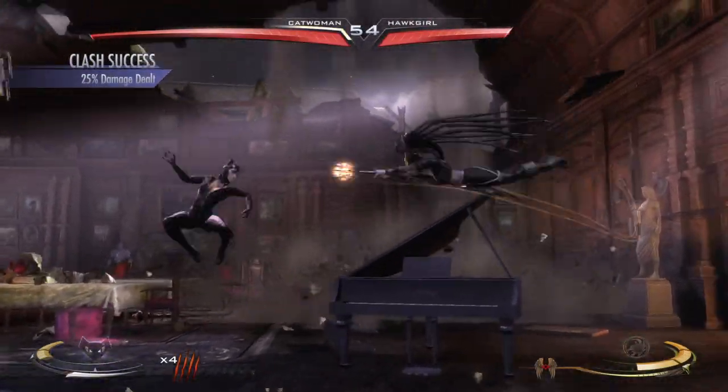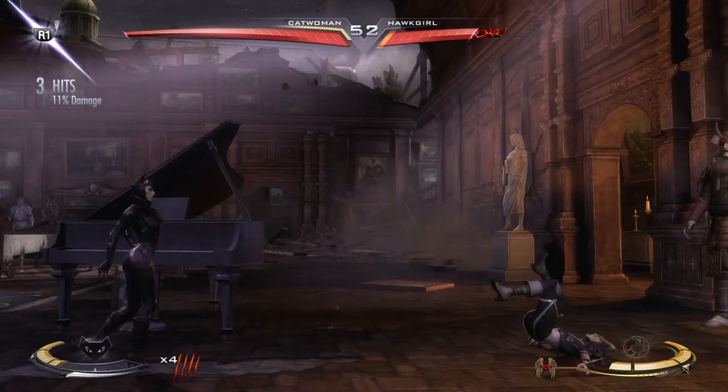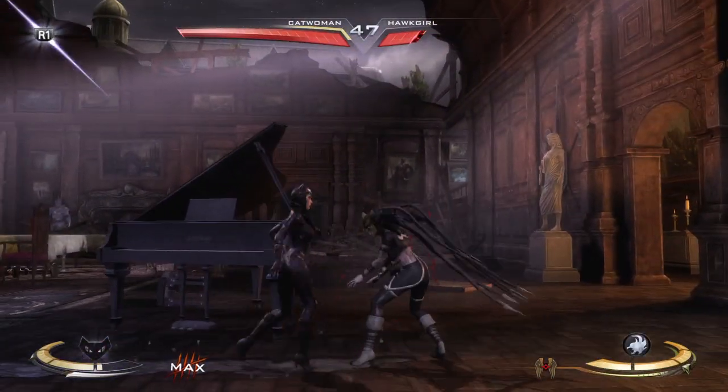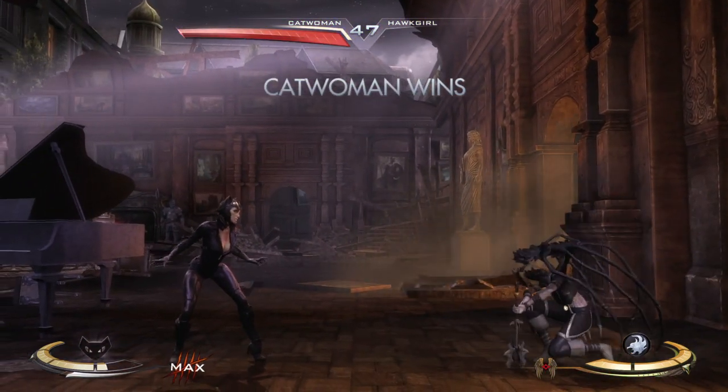There's the wager system. You wager your meter when you break an attack. If it exceeds the amount of meter spent by the attacker, you gain health back. If the attacker wins that exchange, they deal more damage.